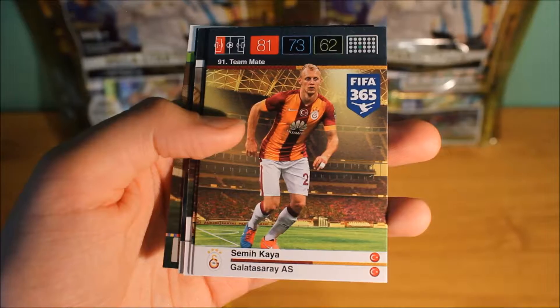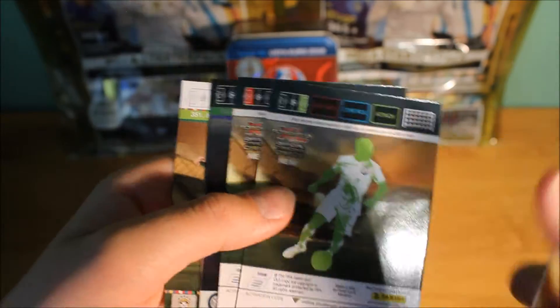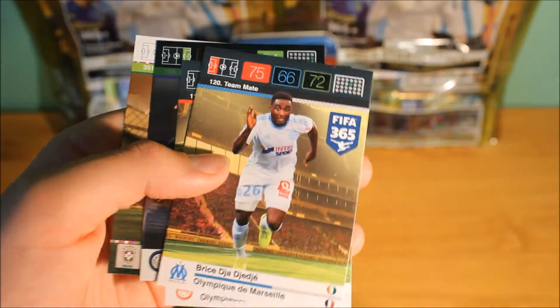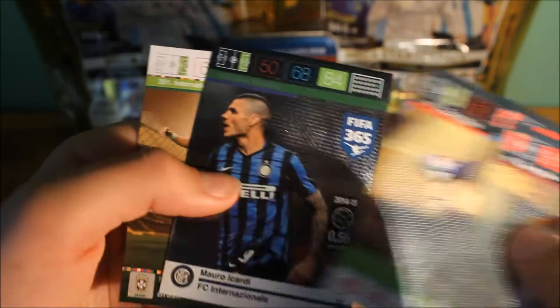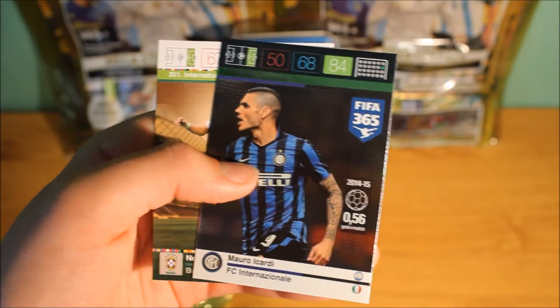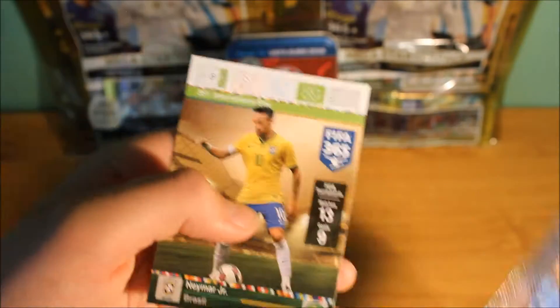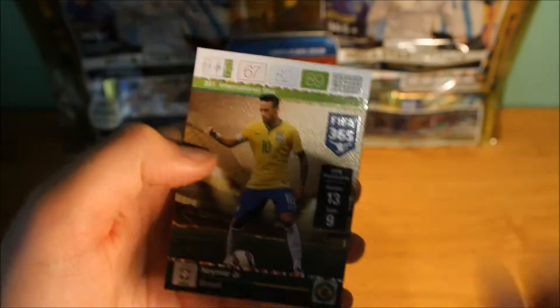So in this packet we do pull this Turkish player — Ziyang. We then pull this defender Jarrah, this gold machine card with 84 attack, and an International Star for Neymar with 89 attack as well.